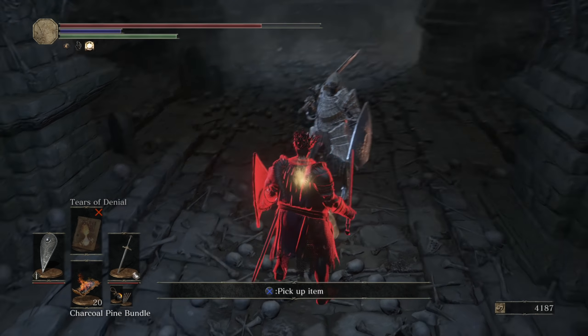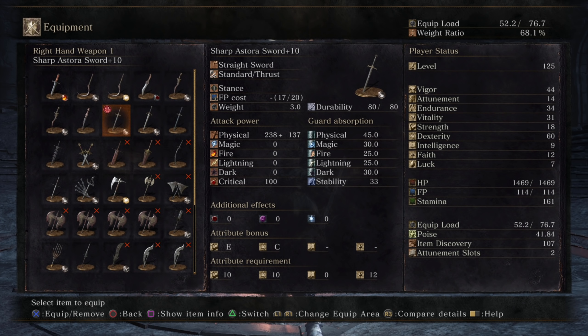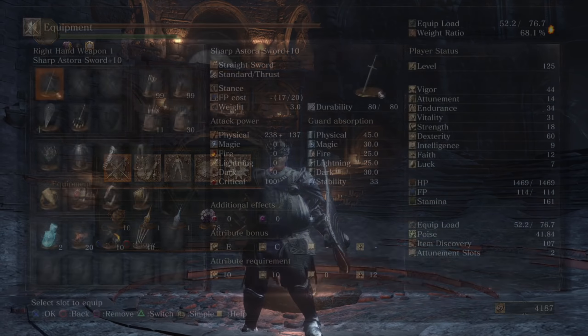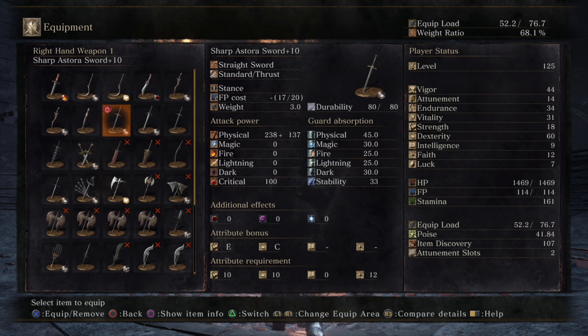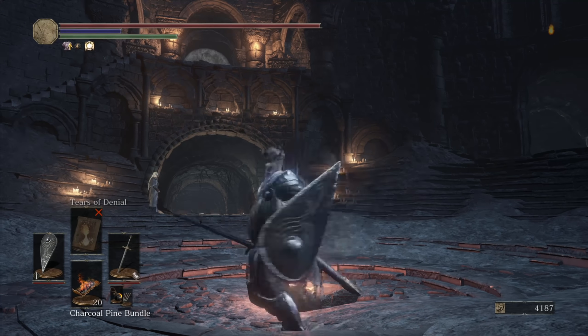Those are all the battles I have for you guys today with the Astora Sword — I keep wanting to say Astora Greatsword, but it's just the Astora Sword. Here is the build for you guys, if for whatever reason you want to try out a not-the-best straight sword — an off-brand straight sword. I hope you guys enjoyed the showcase. Comment other weapons below that I need to get to. I only have about six days left, so there will only be about six more showcases, and then Elden Ring. I will see you guys in the comments section. Thanks for watching — have a good night. Goodbye.